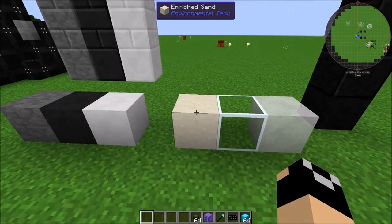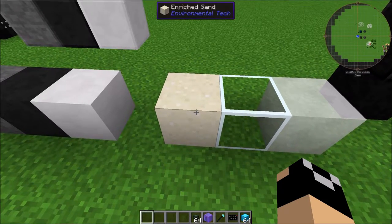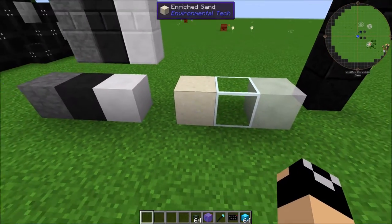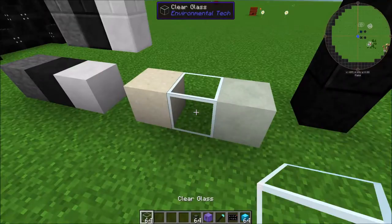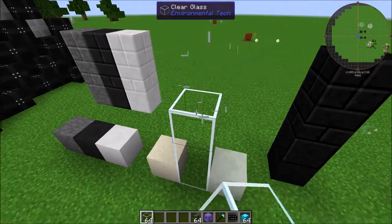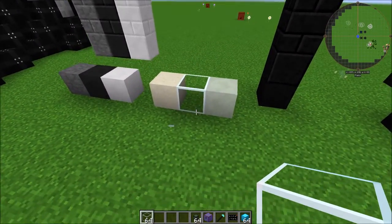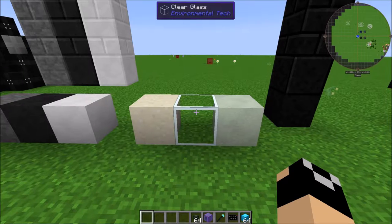Next up there is enriched sand, which is crafted by combining sand and nether quartz together. You can use it for building if you desire, but if you smelt it you're going to get clear glass. This stuff has a connected texture, so it's pretty nice glass to build with. We'll also use it when we're crafting components for our multi-blocks.